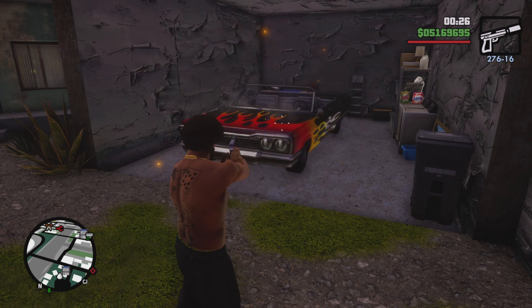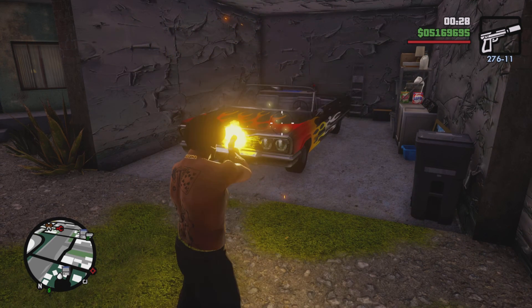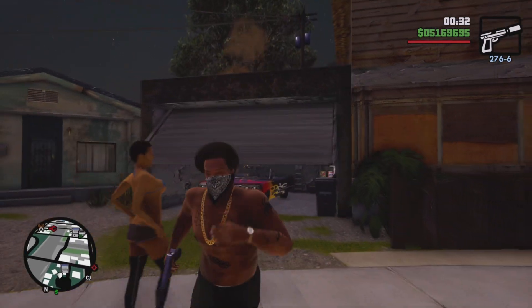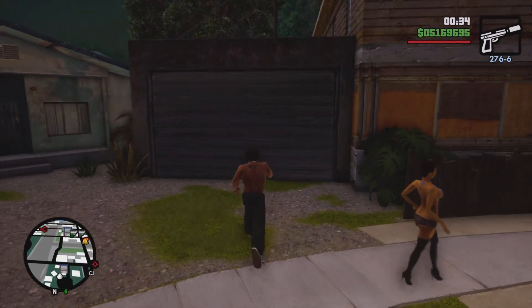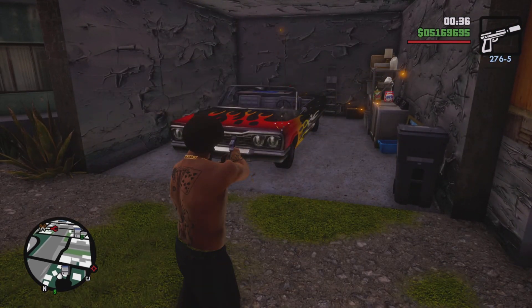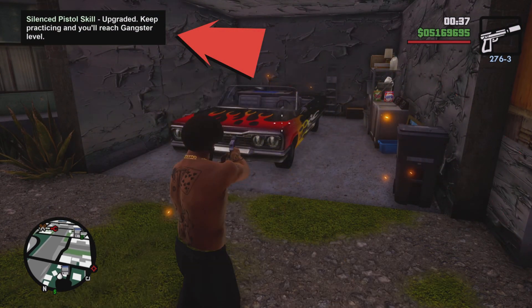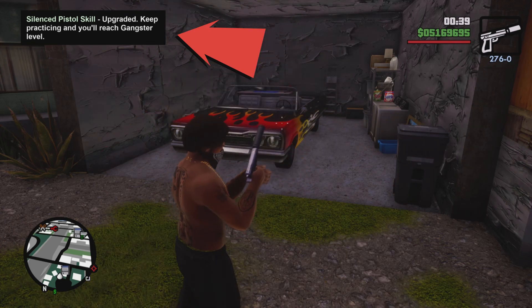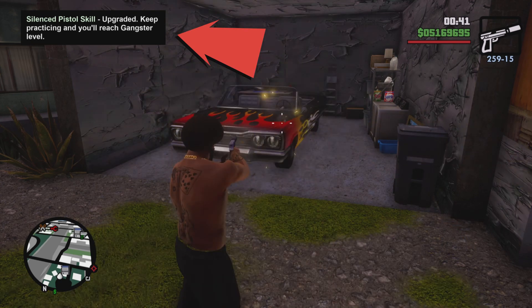Then repeat the process — shoot the car until it's on fire and let the garage close. You'll see in the top left corner of the screen that your skill level with that weapon is increasing. The max skill level for each weapon is Hitman. Be wary: as it's leveling up, you will start to shoot faster and might blow up the vehicle in your face, so stand a little bit back and just keep shooting it.